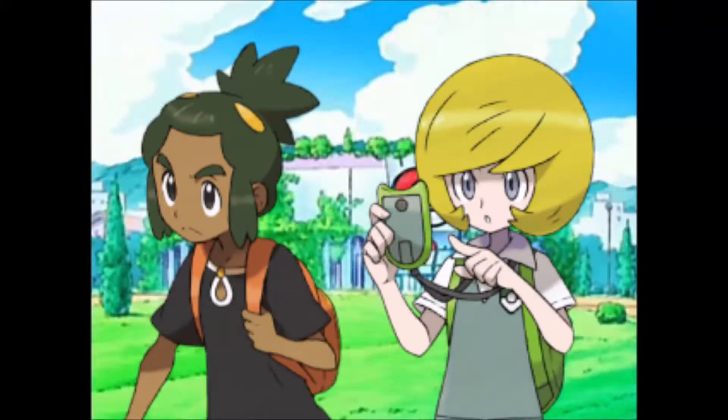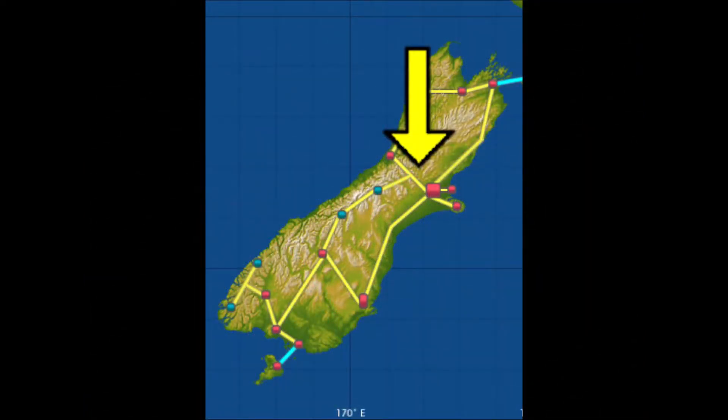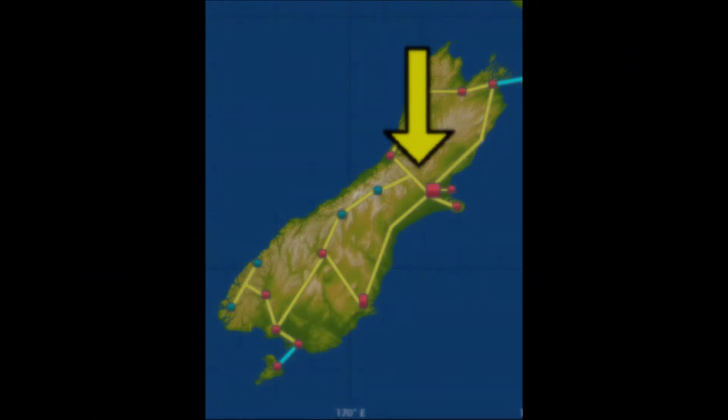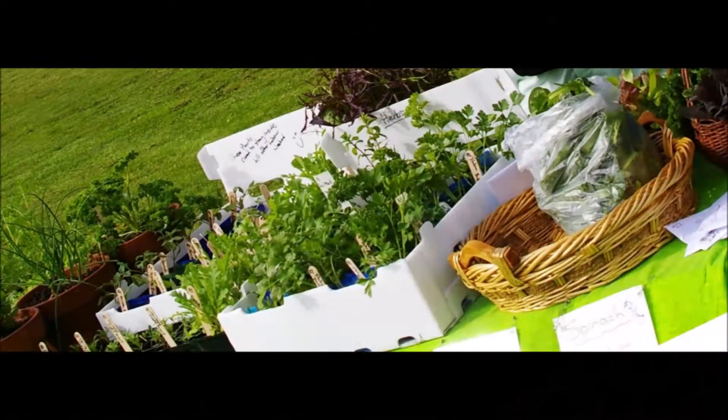Last we left off, we were separated by Koopa and James in order to start our adventure. We head over to Route 2, which will take us to the west coast of South Island. Route 2 will be based on the Waimakuriri district of the Canterbury region, originally a wetland, now known as a farming region and for its farmer's market.